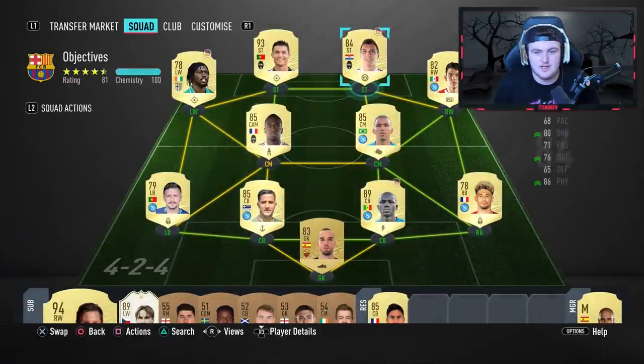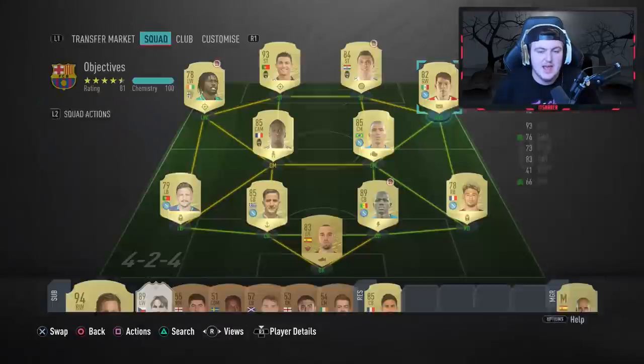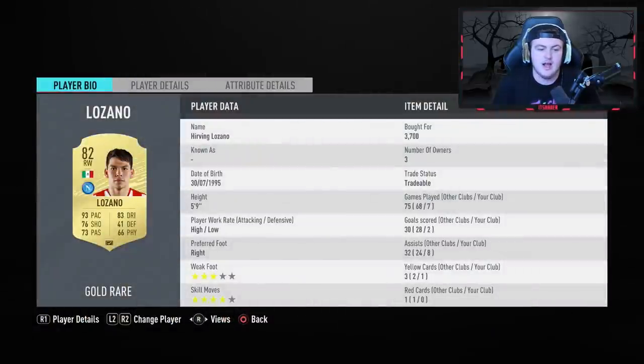For Slow and Steady Wins — 10 assists with forwards, max 83 dribbling and minimum 70 passing — I went with Gervinho (79 dribbling) and Lozano (83 dribbling, 73 passing). A forward means striker, center forward, left wing, or right wing. CAMs aren't forwards, CMs aren't forwards, CDMs aren't forwards, and converting a CDM to striker doesn't count either. It has to be players whose default position is a forward position. I'd recommend wingers — central players often have either higher dribbling or higher passing outside the limits.